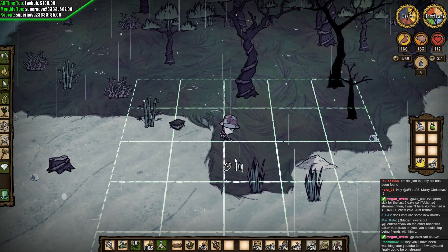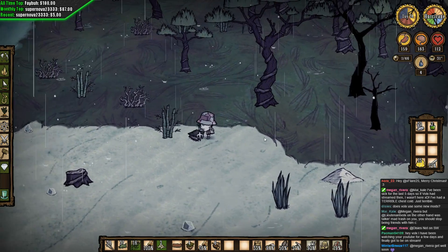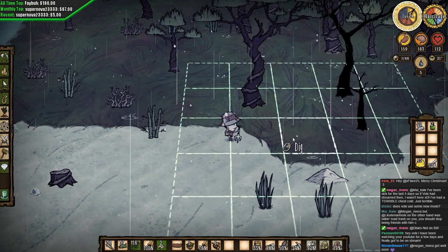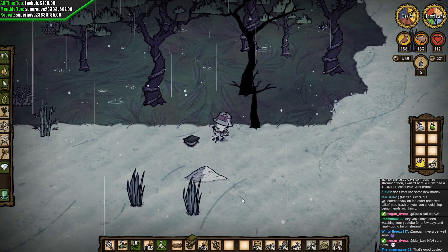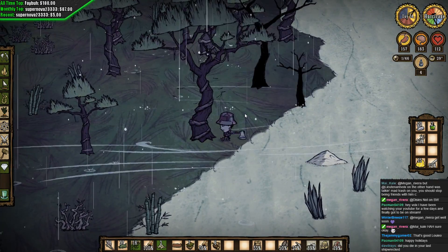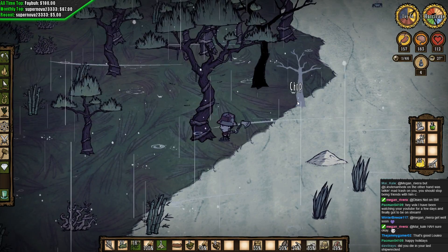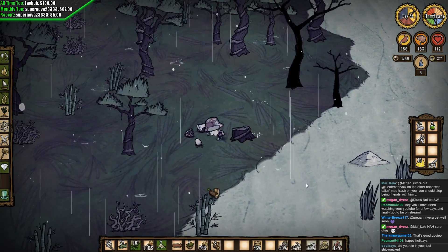I'm mainly going to use it when we place a bunch of structures. Welcome, Factman — watching Shipwrecked for a few days and finally got to catch the stream live! Oh, lightning — please don't burn everything down. Why don't we chop these big trees down because I do need some logs before they go up in smoke. Come on, faster — go harvest all the things!